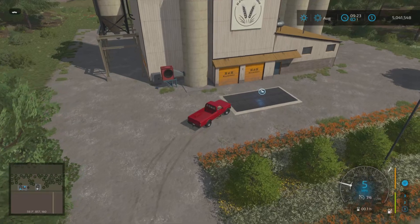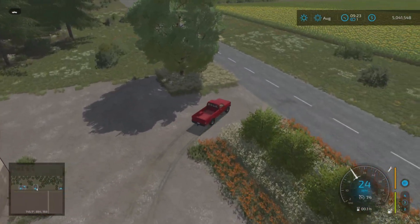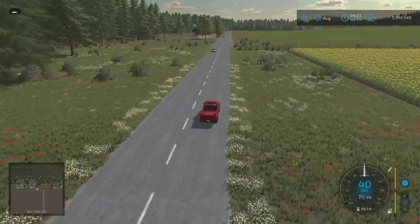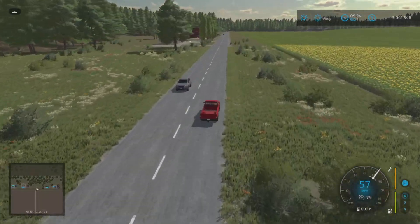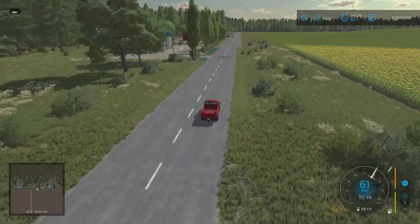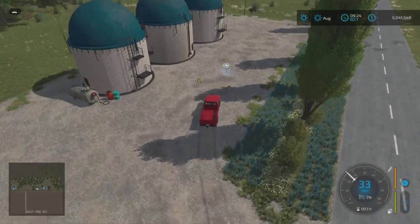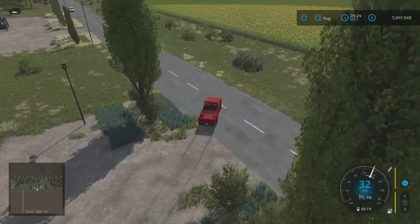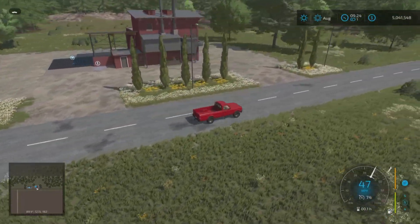Just in here is the grain mill, but this is just a sale point — not a production — because we already have the facilities on the map to produce what you'd normally produce at a grain mill. There's also another BGA here which is purely a sale point — you can sell silage and things like that in there. Next door is the biomass heating plant, which is another sale point.